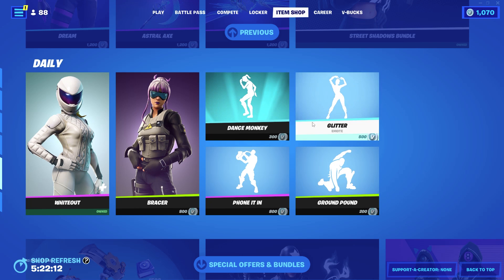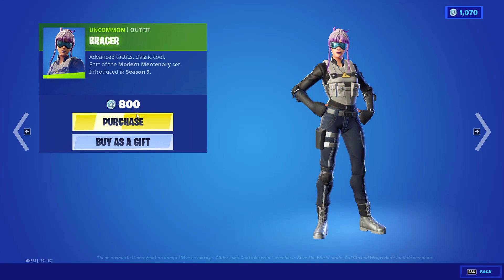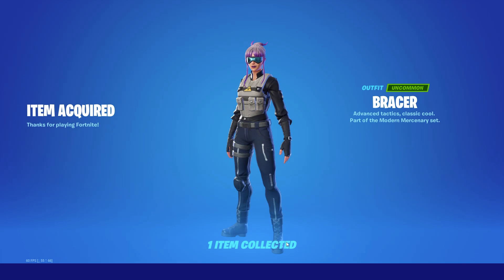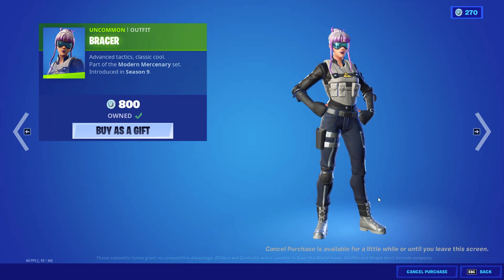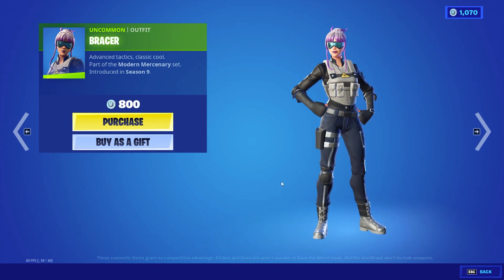I'll go ahead and showcase this a few more times so you guys can get an idea. We'll do the Bracer outfit this time, so you guys can see that it works on skins as well. I'm going to purchase it — it says I own it — I'm going to hit claim and everything, and then right here, there's going to be a cancel purchase button. I'm going to go ahead and do that, and boom, just like that, it says the item has been successfully refunded.